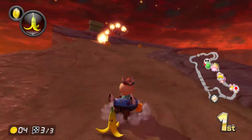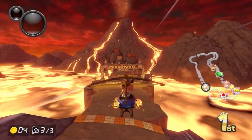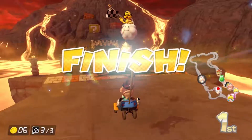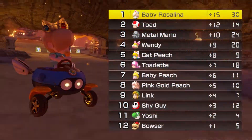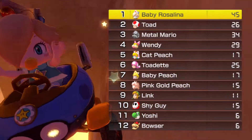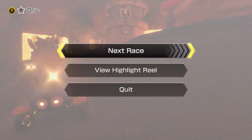We're already on the final corner. I'm not even going to drift because I don't want to risk falling off the edge, but I think we're good. That was actually a pretty decent race — pulled it off a lot easier than I thought. Not bad, Baby Rosalina. She fell and it kind of looked like the Bitty Buggy was flying.